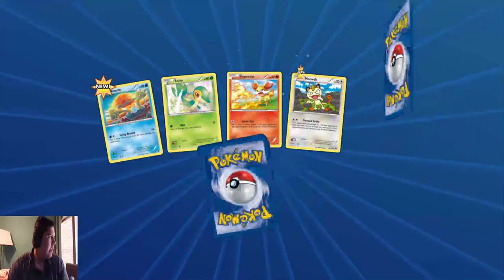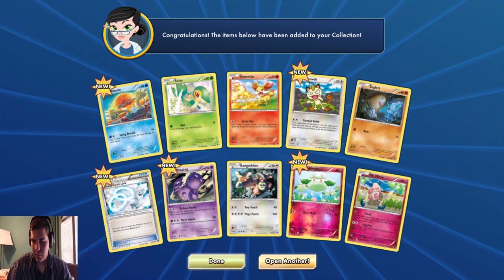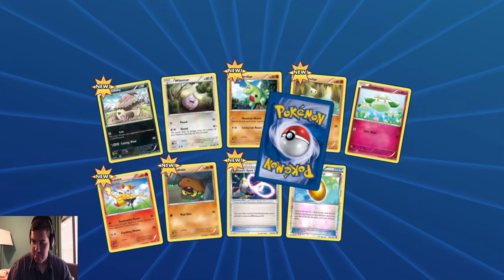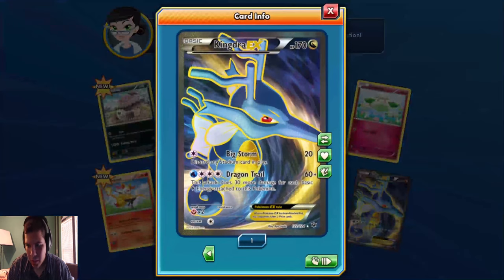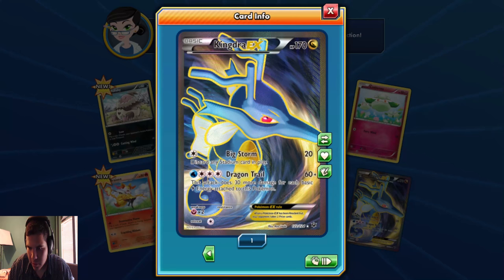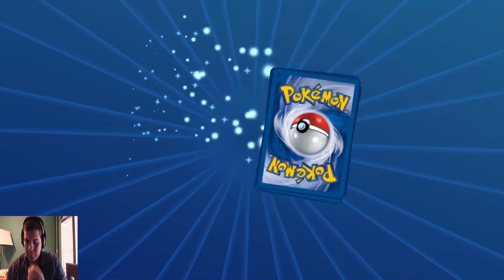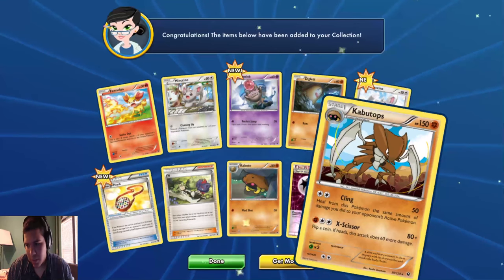I don't feel TCG that much, I guess. Ickstorm - discard any stadium card and play 20 damage for 1. This attack does 30 more damage for each basic electric energy attached to this Pokemon. 60 plus 30, that's 90 for 3 colorless and 1 water energy. I don't know about that. Double plus - I think I'm just getting a couple of times.